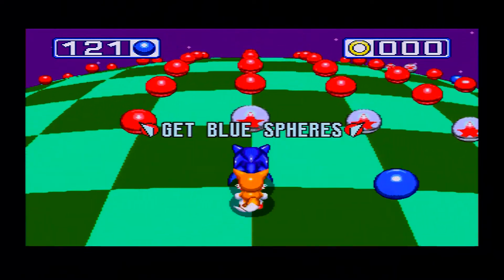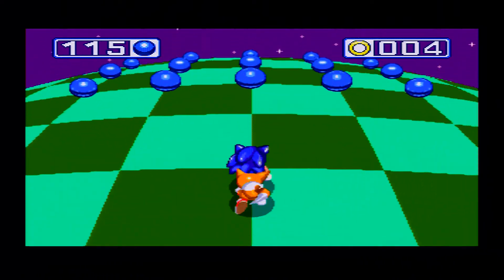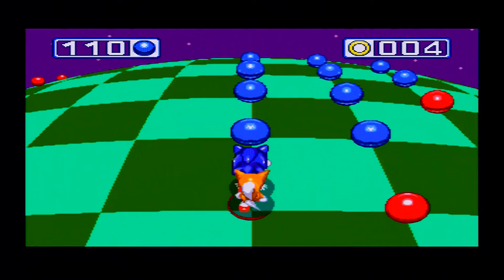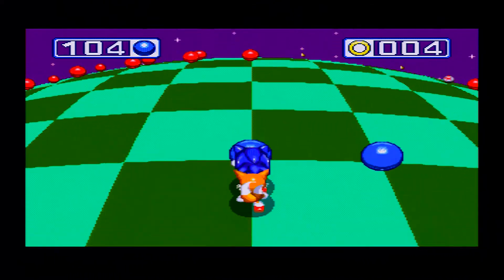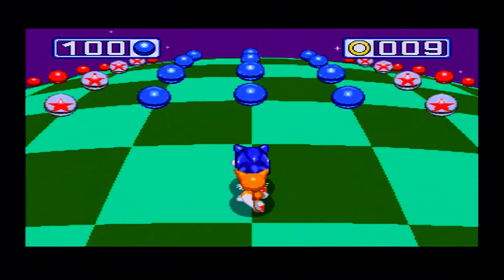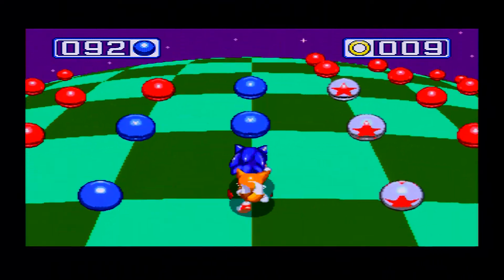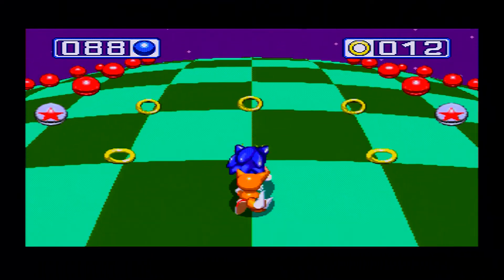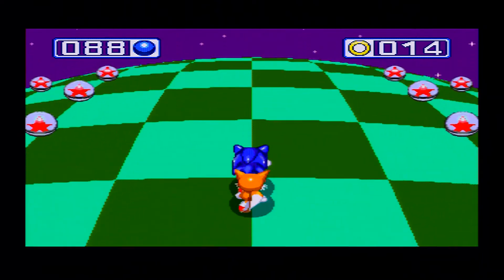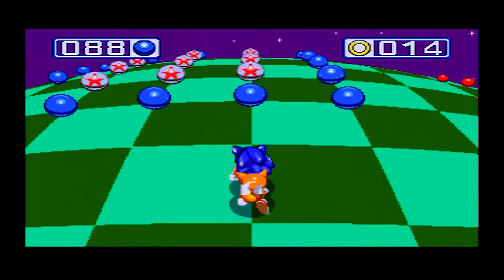As the special stage tells you, you need to collect the blue spheres. During these special stages there are a number of types of spheres. You only need to collect the blue ones, but there are a couple of types throughout the stage — there are bouncer ones that bounce you back, and there are red spheres: if you touch a red sphere, bye-bye — you're going to die. You're not getting that Chaos Emerald.